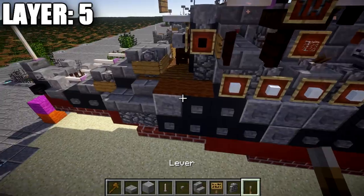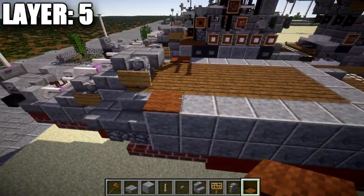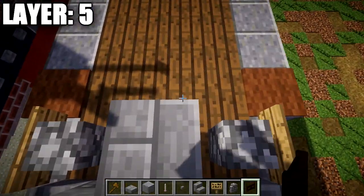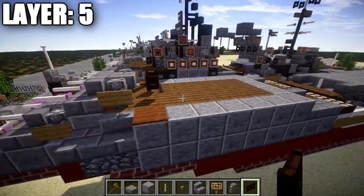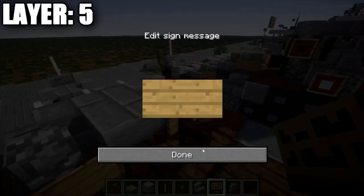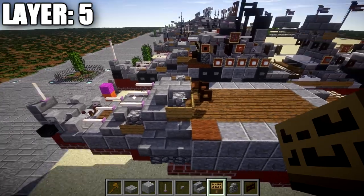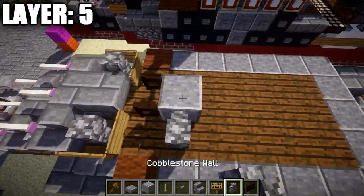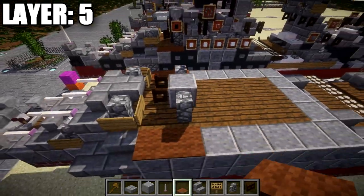Place brown carpet on this polished andesite block on both sides, and grab a dark oak fence gate — place it on top of this spruce wood plank flicked backwards. Place wooden signs on the sides of the cobblestone walls for turret two as well. Coming off the dark oak fence gate, place a polished andesite block, with cobblestone walls to both sides, and brown carpet on top of the polished andesite block.